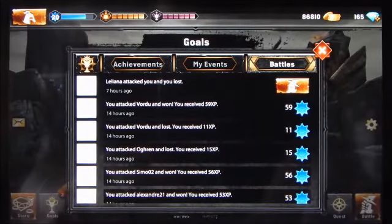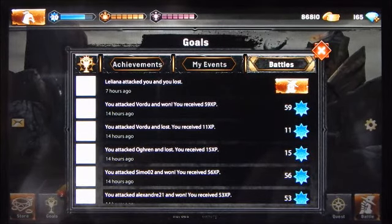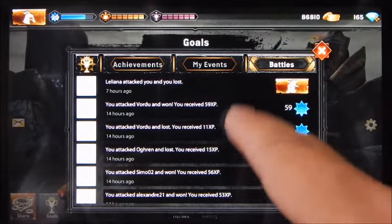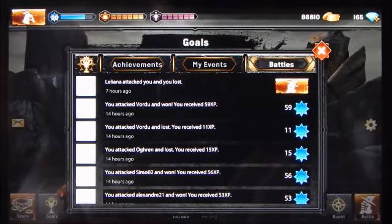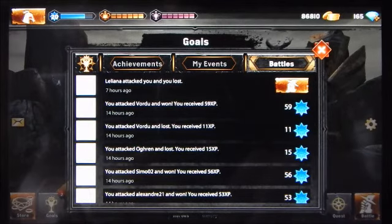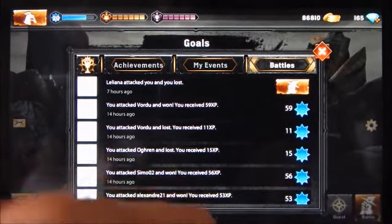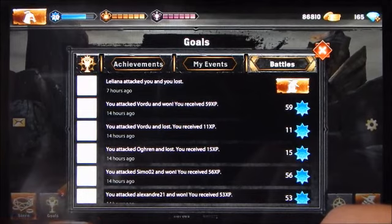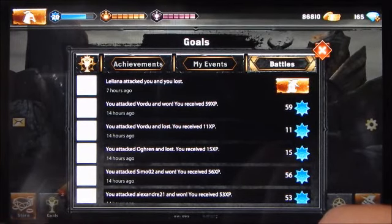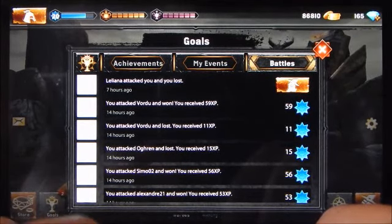Hitting claim, I receive my 100 coins. The next tier level of this achievement requires 20 double damage hits for 500 coins. Below the achievements list it shows your total coin and gem achievements — how many you've accomplished versus how many are available. The last tab is battles, which shows how you fared in PvP, events, or challenges.